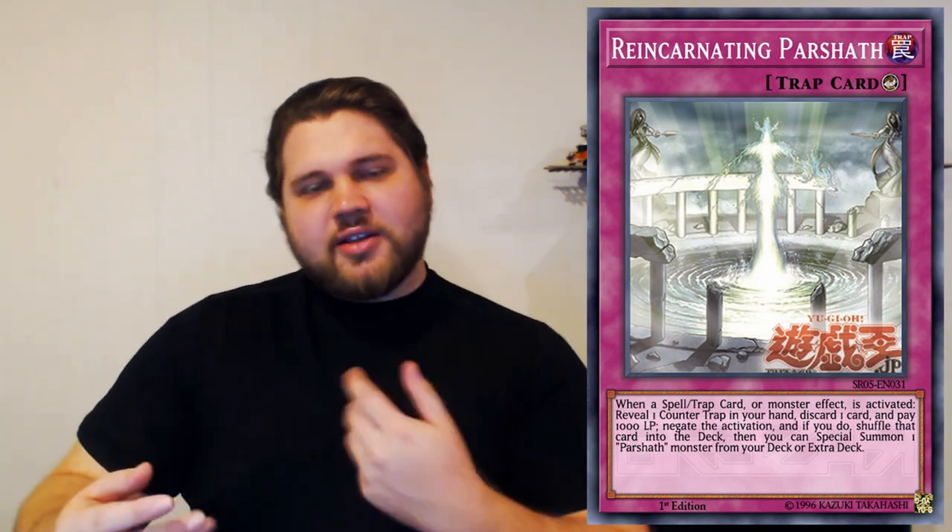Phoenix here. In this video, we're going to be talking about two new cards spoiled for release in the OCG's new fairy structure deck R, that is going to be coming out sometime in the future. One of the things we had been wondering about was if we were going to get a Sanctuary in the Sky retrain, and we essentially do. The two new cards spoiled are the new Continuous Spell card, Sanctuary of Parshath, and the new Counter Trap card, Reincarnating Parshath. So we've got these two cards to discuss.